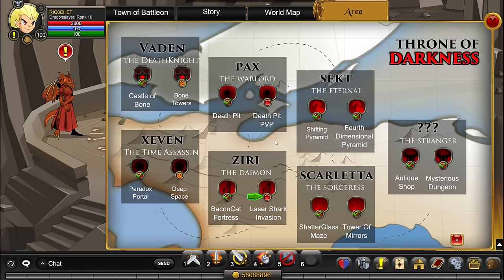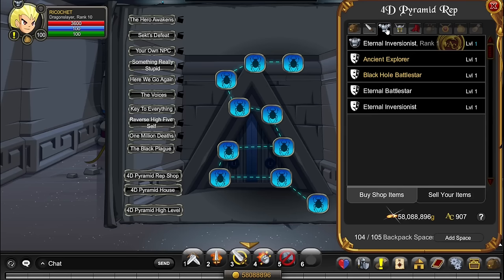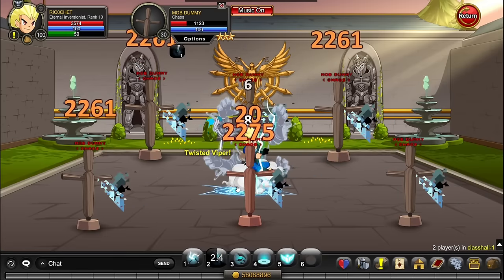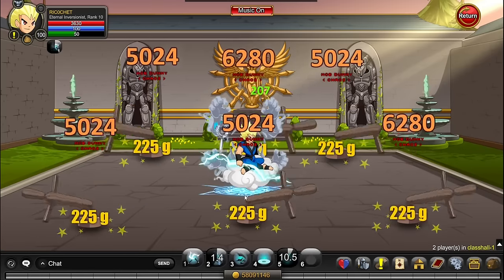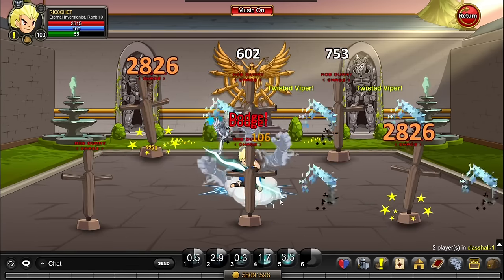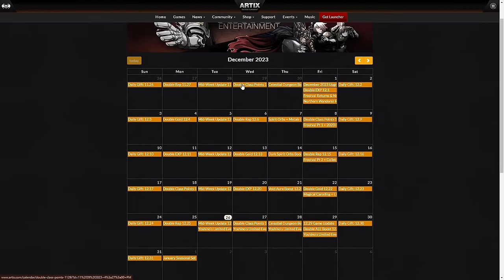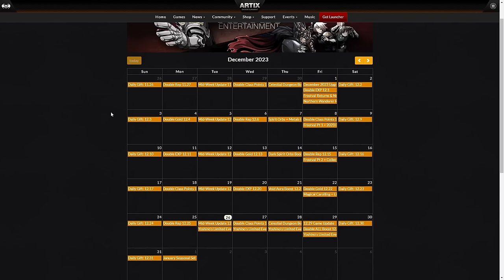Next you want an easy farming class. One of the easiest reputations to get to rank 10 is the Eternal reputation. Click on the 4D Pyramid rep shop, get it to rank 10, and buy the class. It's super easy to use — just spam all your skills, it does a ton of damage, targets six monsters, and is very good. Check arctx.com/calendar to see when there's a double reputation boost, like on the 25th of December, so you can make your farming twice as easy.